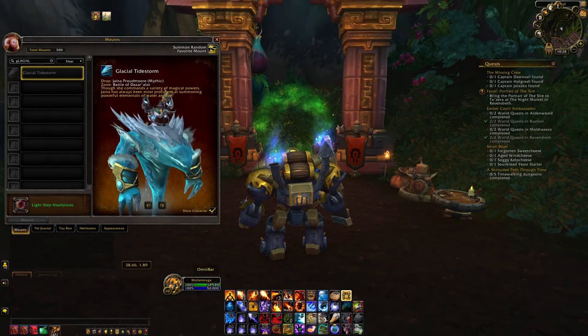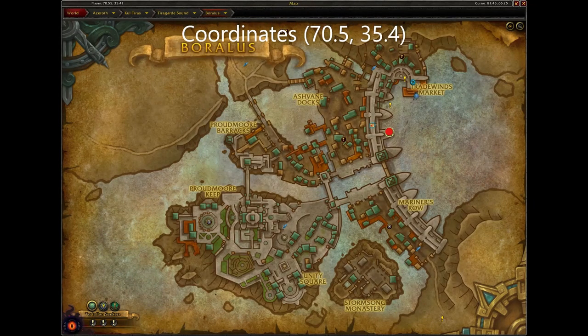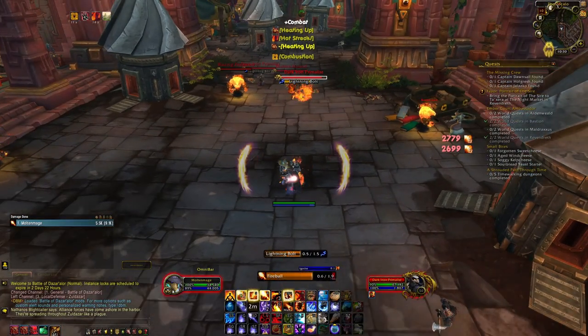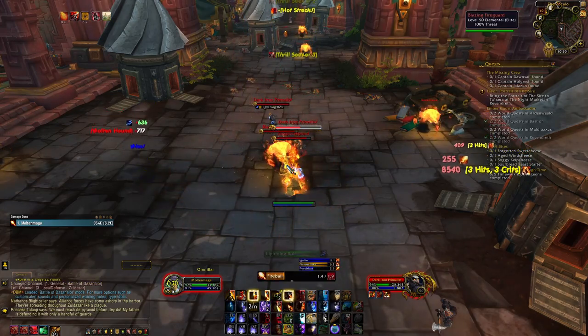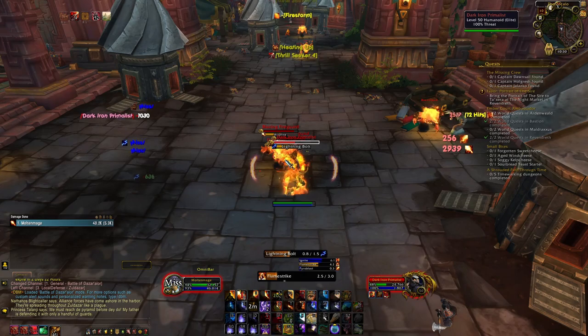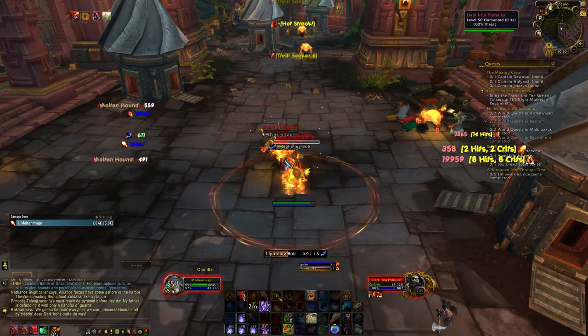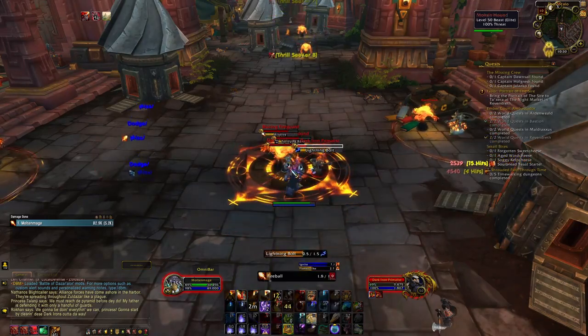Next are the G'MOD and Glacial Tidestorm mounts. To get these mounts, you need to go to the Battle of Dazar'alor raid, with the Horde entrance located here in Zuldazar and the Alliance entrance located here in Boralas. For G'MOD you can set the raid on any difficulty and will need to kill the boss High Tinker Mekkatorque — unless you are doing this raid on LFR difficulty, in which case you will need to kill the last boss Jaina Proudmoore. For the Glacial Tidestorm, you will need to set this raid to Mythic Difficulty and kill the last boss Jaina Proudmoore — she will have a low chance to drop the mount.